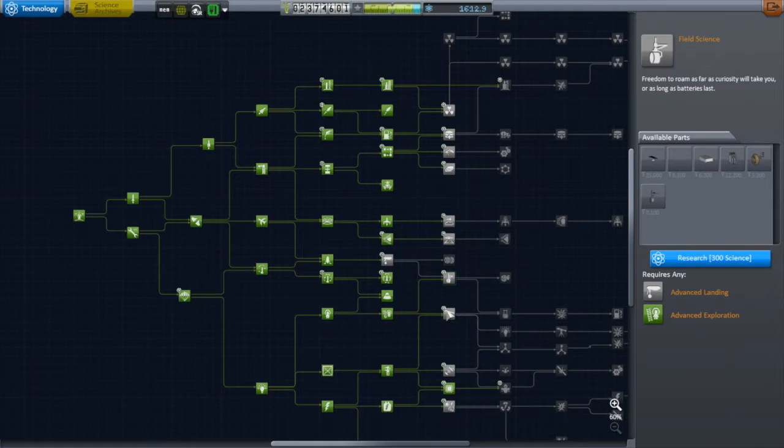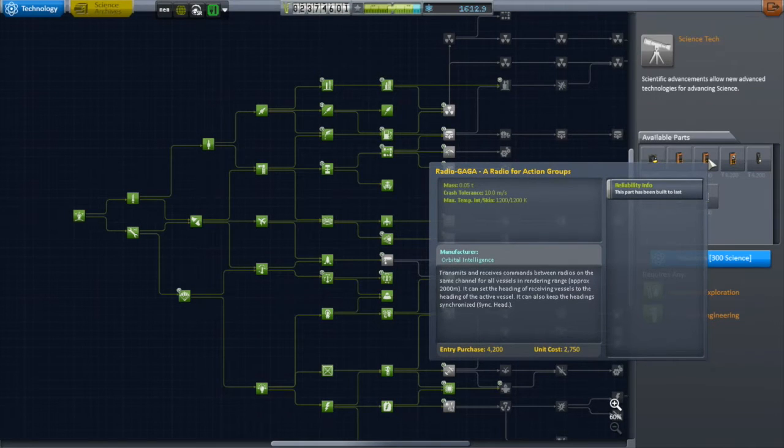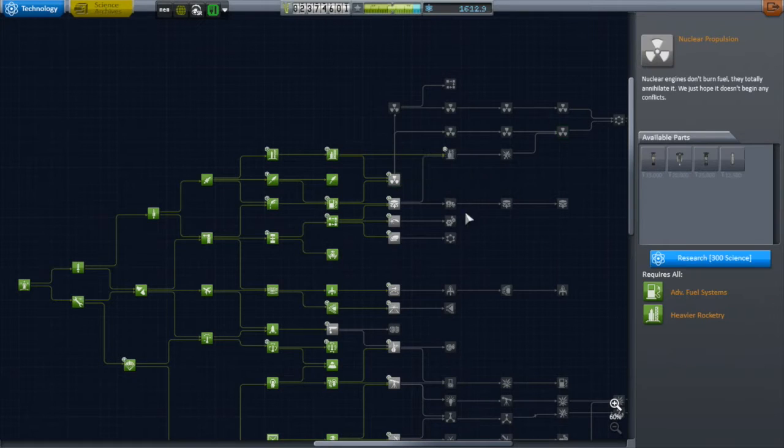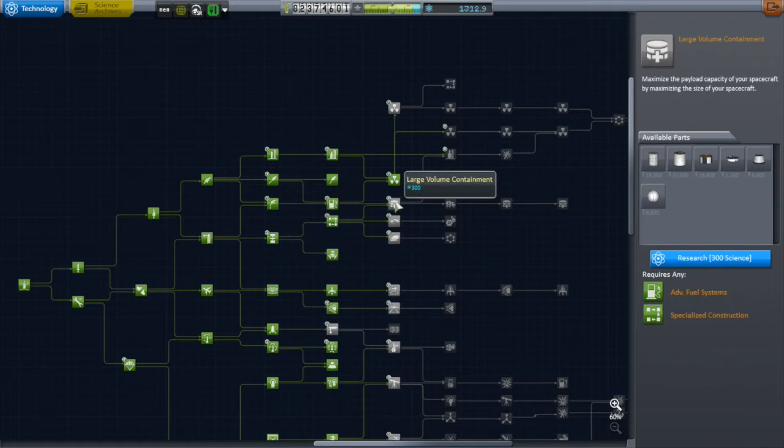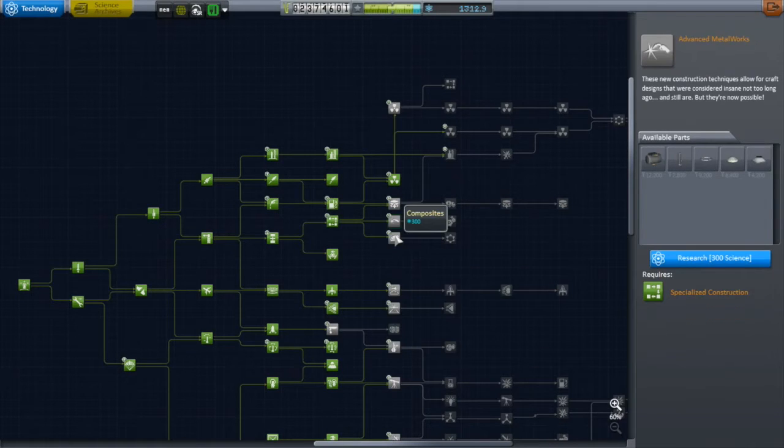After a little bit of deliberating over these Tier 7 level tech nodes — I've got 1,600 science left at 300 each, so I can pick up five more — I decided to go with Nuclear Propulsion. That was a relatively easy decision. It would have been really nice for my Moho probe, and it's going to improve my interplanetary capabilities. It also unlocks a whole proliferation of nuclear nodes coming from the Interstellar Mod, and there are some awesome parts in there.